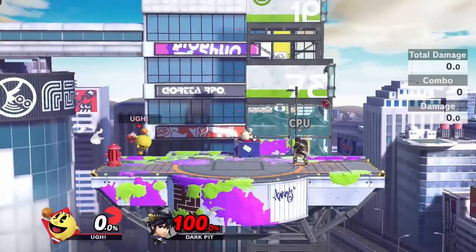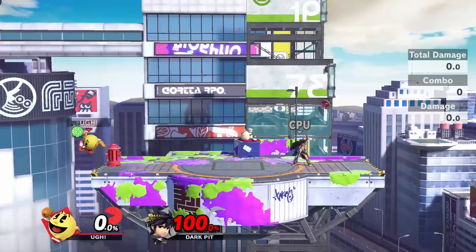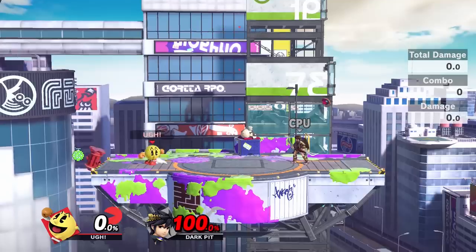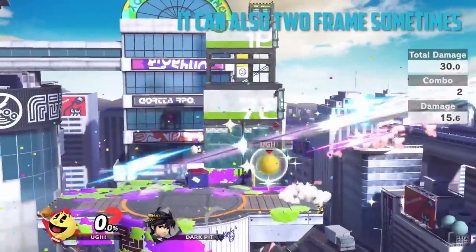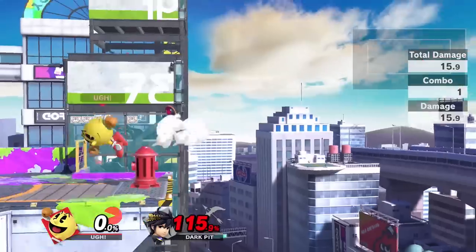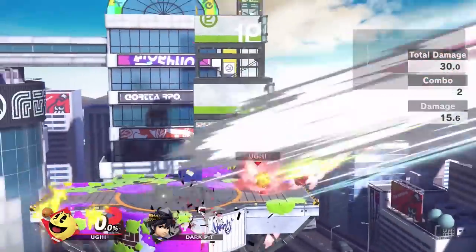The other ledge trap doesn't have any super complex inputs, but it requires very precise spacing. Put hydrant down at about a single Pac-Man away from the ledge, then run off to the stage and turn-around throw melon by pressing left and then B. Then catch the melon with an up air, and throw melon up near the ledge. After this, jump and launch hydrant with one of the first three hits of down air. The hydrant covers neutral getup, jump, and getup attack, and the melon will eventually punish them for hanging on ledge. The only thing not covered is ledge roll, which you can cover yourself. If you can master both of these setups, your ledge trapping game will be a lot better, and you'll look like a 3000 IQ robot in the process.